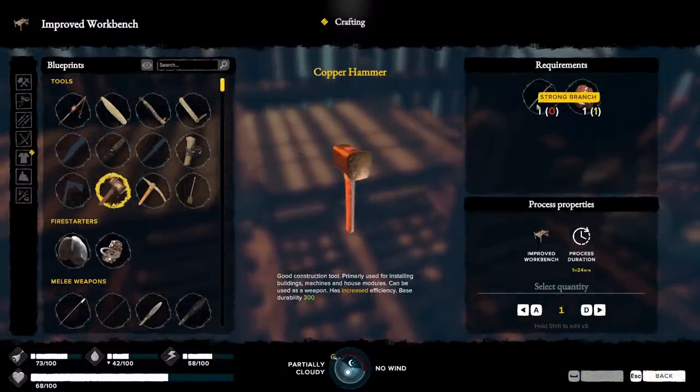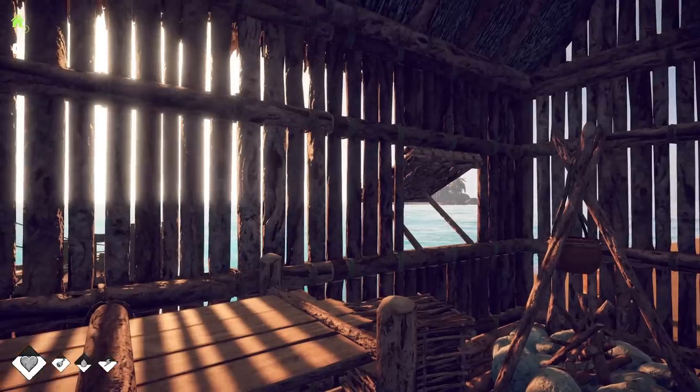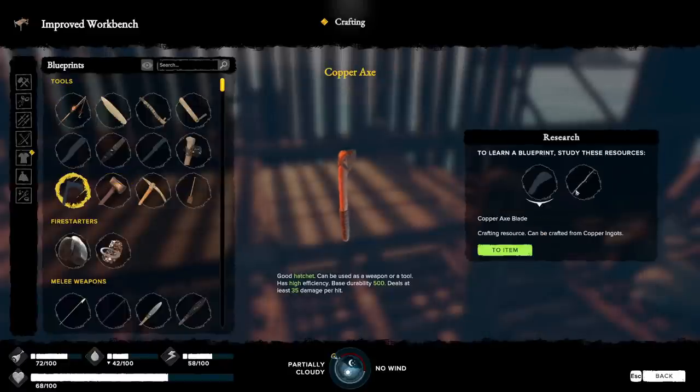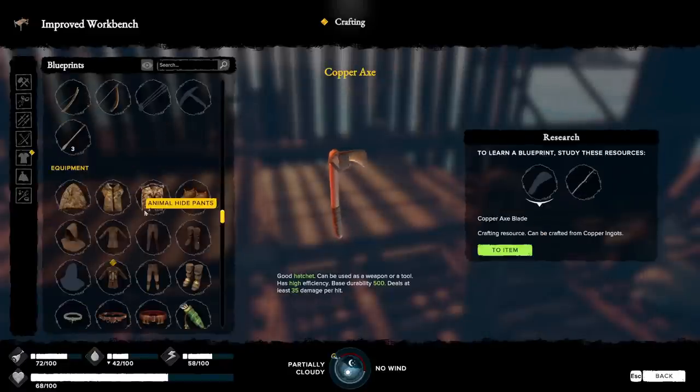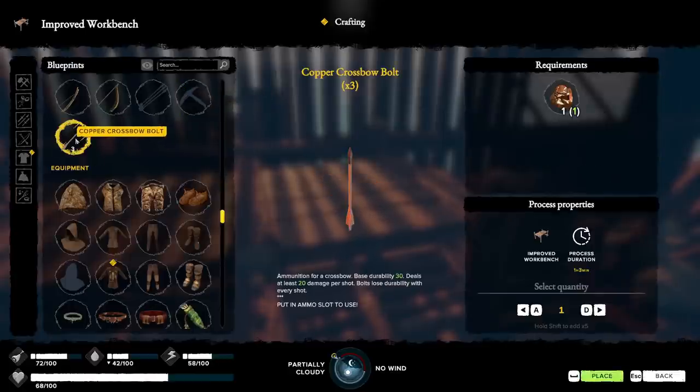I went back to the other island to see if I could get the strong branch from the cannonball tree. It still has days until it's back. So we're going to have to go sail out and find some supplies today. Because I can't make this - it requires it. I can make the horned crossbow today, but I realized we need the crossbow bolts, so I don't really want to do that yet.